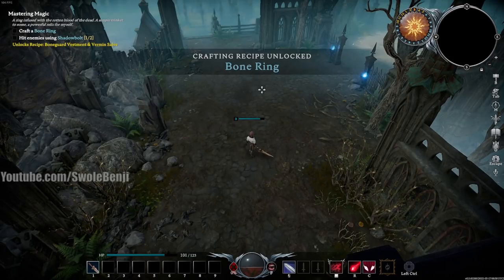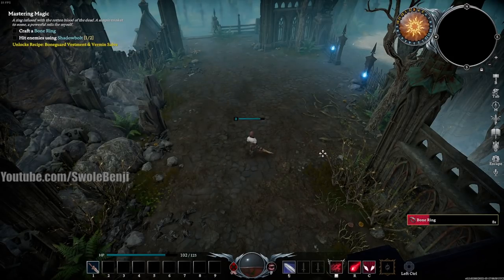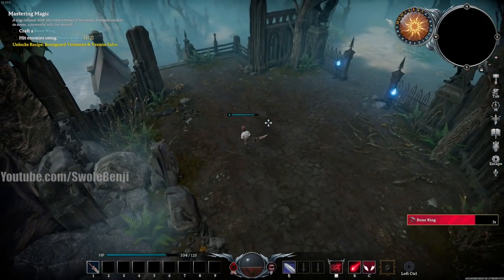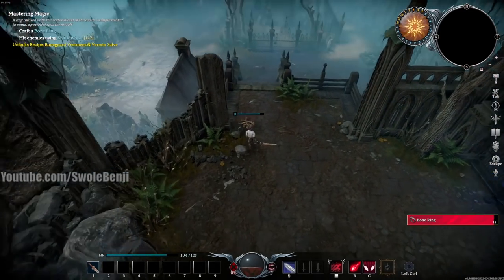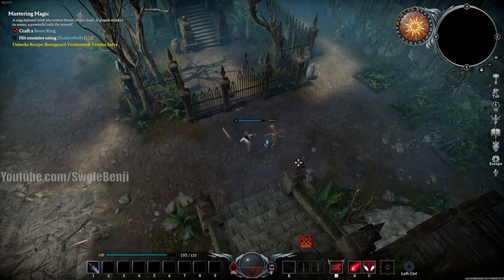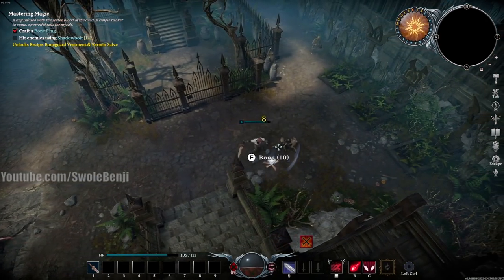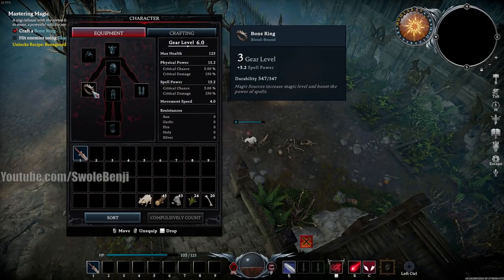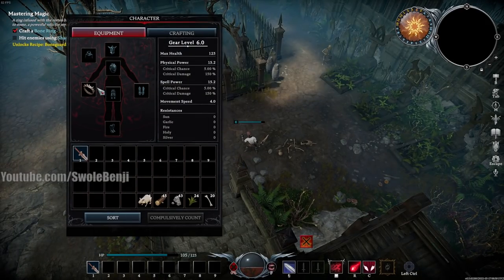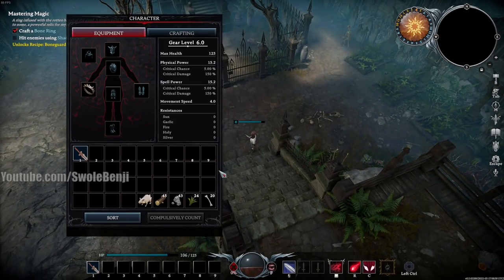Now we've got to craft a Bone Ring. Hit Tab, go to Craft, and click the Bone Ring — it takes 10 seconds, so close the menu and you can see it crafting in the bottom right. While it's crafting, continue grabbing stuff off the ground — press F to pick up items. Kill skeletons, get the bones. The ring auto-equipped, but if you craft a new ring later it'll just dump in your inventory and you'll have to left-click, drag, and drop it to equip it.